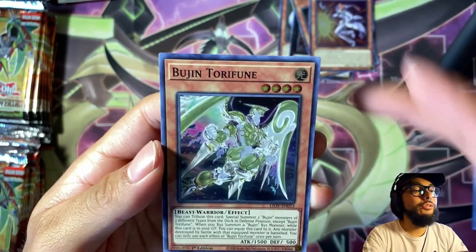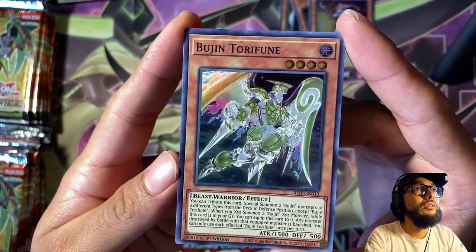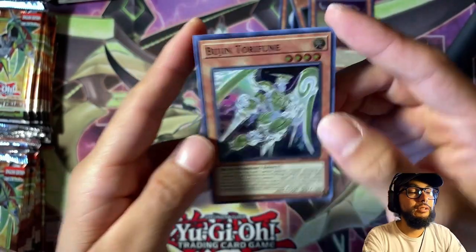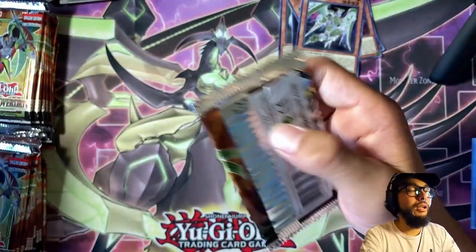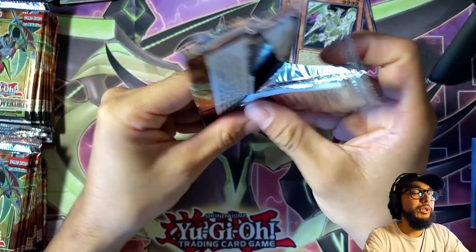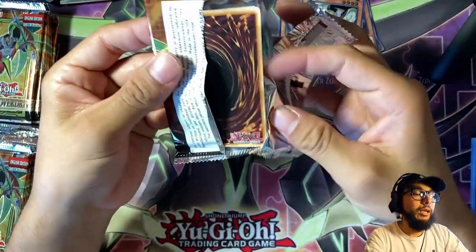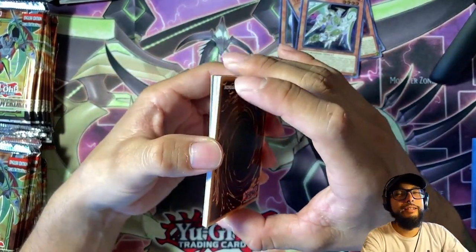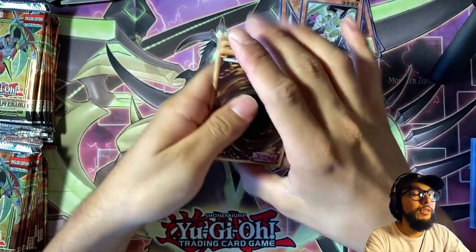Spriggins' Brothers, and Bujin Toryfune — I think this is a new Bujin card! Sick. I never actually made a Bujin deck but I did play Duel Links on mobile and messed around with some of the Bujin cards in there, so I'm kind of familiar with the archetype a little bit.